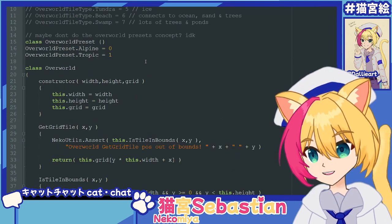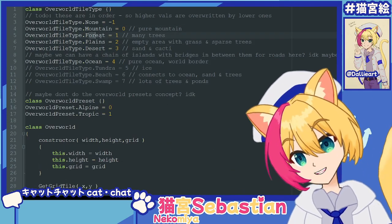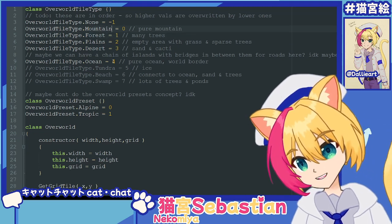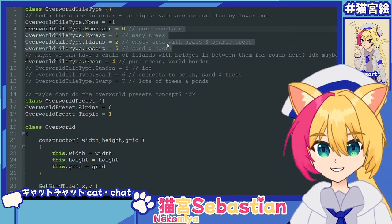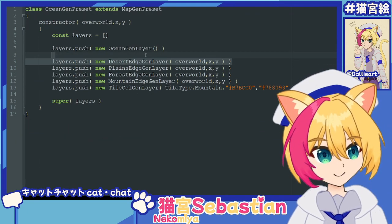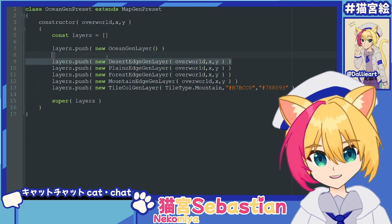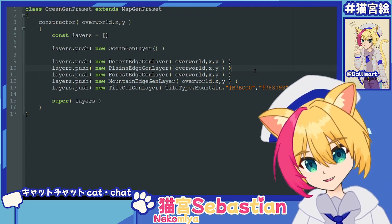And we have an order to these — basically ascending order. Mountain overwrites everything. Forest overwrites everything except for mountain. Ocean gets overwritten by everything else. And this isn't hard-coded — I'm just doing it manually by the order of these. These are all actually the opposite order because it's like painting a canvas: desert will go first, plains on top of desert, and it'll additively overwrite each other. New things overwrite the old things.